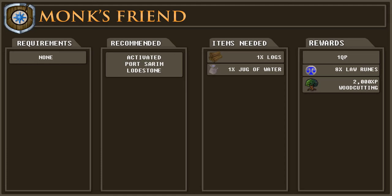Welcome to my RuneScape 3 quest guide for Monk's Friend. There are no requirements for this quest, however I would recommend having activated the Port Sarum lodestone. A guide for activating lodestones can be found by clicking on the card on screen now or in the description of this video. You'll need one set of normal logs and a jug of water for this quest, however both of these can be obtained during the quest.